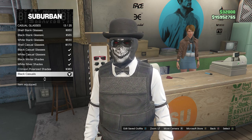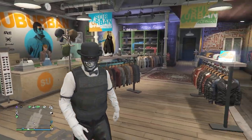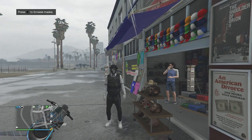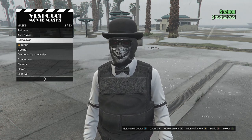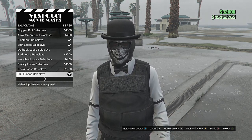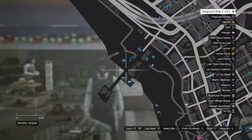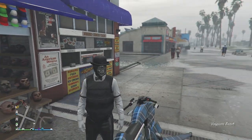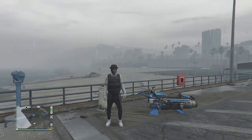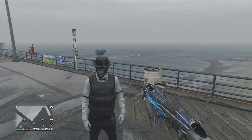After you buy the black casuals, back out of the glasses. For this outfit, you'll want to head over to the mask store. When you get to the mask store, walk over to the mask, scroll down to black claves on slot 3, click on black claves, and look for the skull loose black clave on slot 84. After you equip the skull loose black clave, back out of the mask store. Now head over to the pier so we can do the telescope glitch and merge the glasses and hat with the mask. Whenever you get to a telescope, you should only be wearing your mask with your outfit.